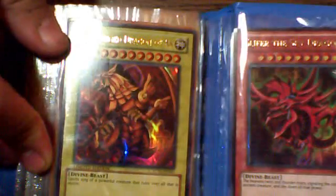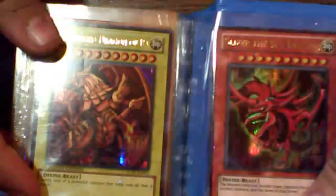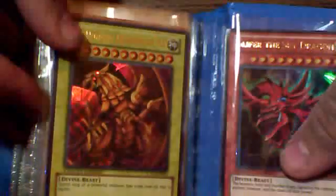One Obelisk the Tormentor. One Slifer the Sky Dragon. These are all Legend's Collection. If anybody's got any Slifer, let me know — I'll trade for them. Don't care if they're Legends or not, I love Slifer. Wicked Original, Wicked Eraser, Wicked Avatar, Wicked Dreadroot.